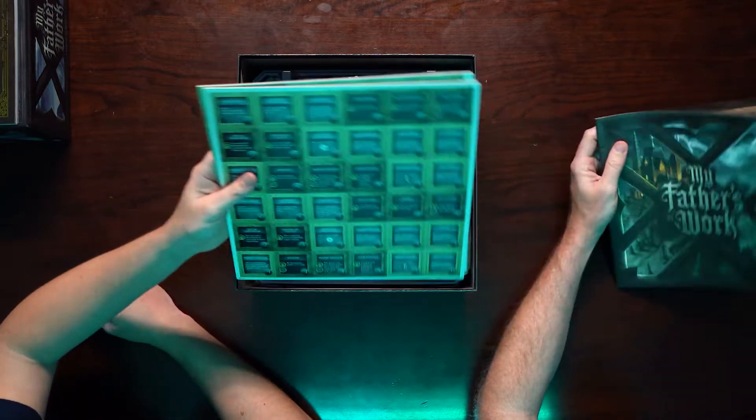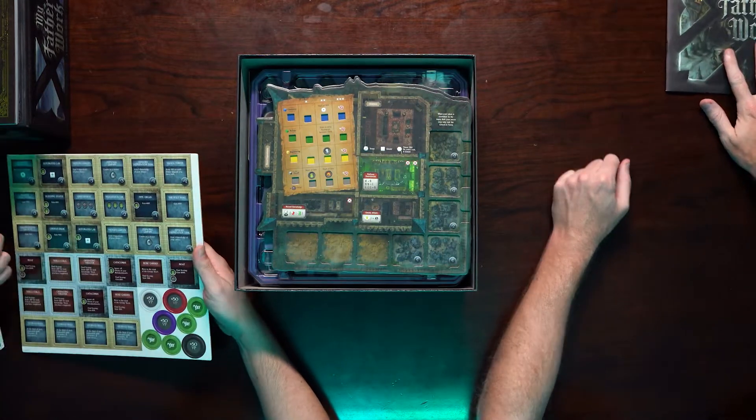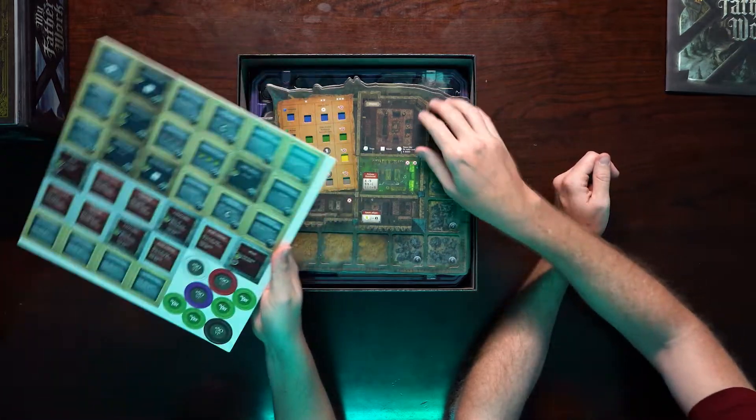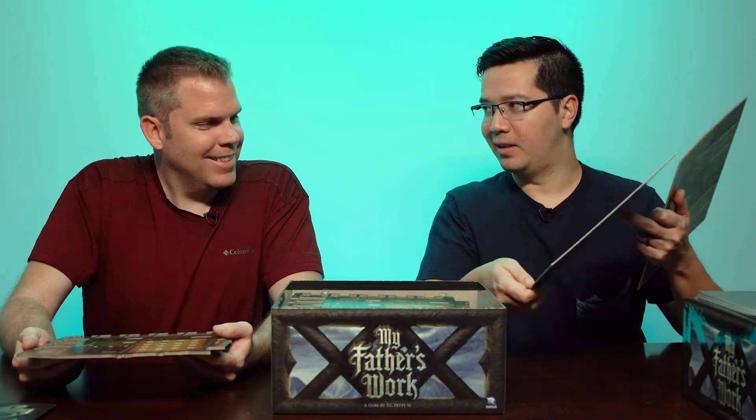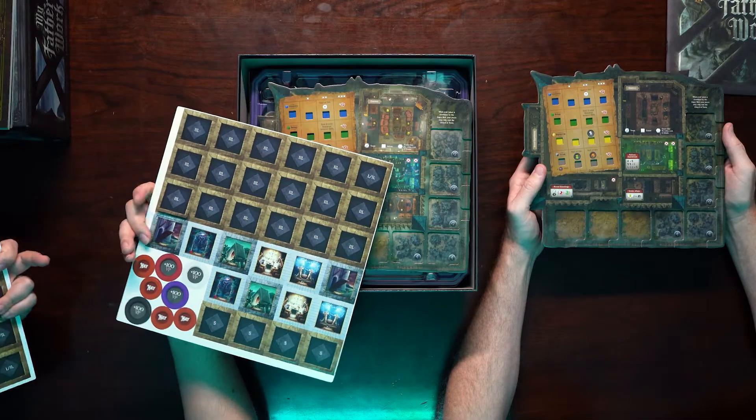We've got a bunch of little punch-out squares and victory point tokens. I wonder what the other side says — yay on one side, nay on the other.